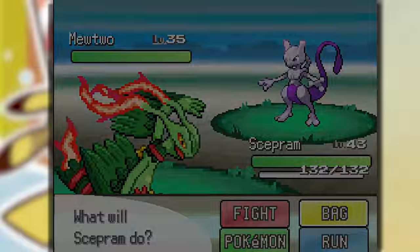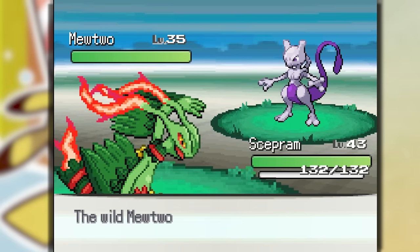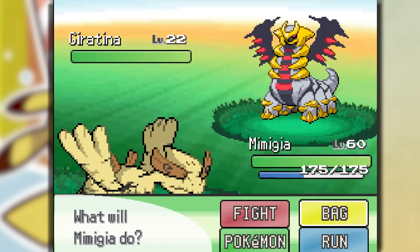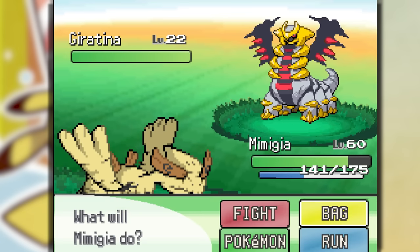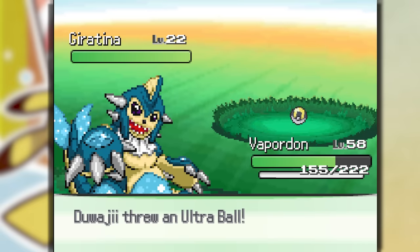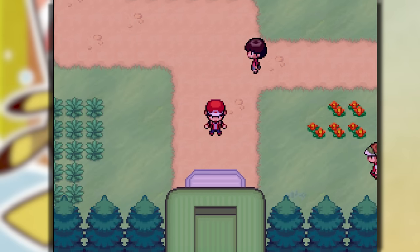We got a freaking Mewtwo! I gotta make sure not to kill it — I don't have a Master Ball anymore, so we're just sitting here throwing Ultra Balls. Let's freaking go boys — we got it! And I kid you not, we found a freaking Giratina. I didn't even get to heal my Pokemon yet. It's level 22, so it probably can't kill me unless it gets Ominous Wind boosts. I did a video where I beat all of Pokemon Platinum with a Giratina from level one. But it literally soloed the whole game because Ominous Wind got back-to-back stat boosts and swept my team. Oh — we caught Giratina! I decided to run here and this is where we found it — I could have got this earlier.